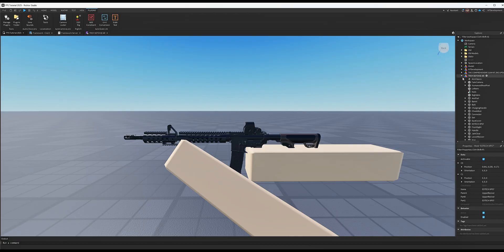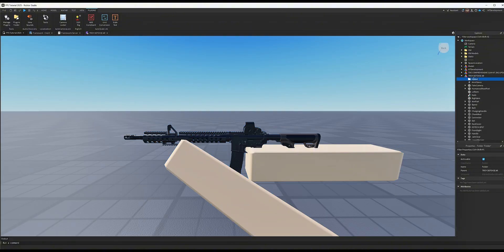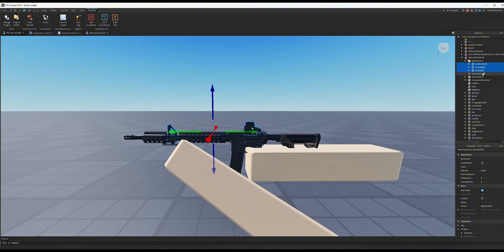Now this part is also very important. In your rifle, click the plus icon, type Folder, and add a folder called 'attachments'. This folder will hold all your attachments like sights, silencers, or muzzle brakes. Then find your new scope and both iron sights — rear sight and front sight — and put all three of them into the attachments folder.